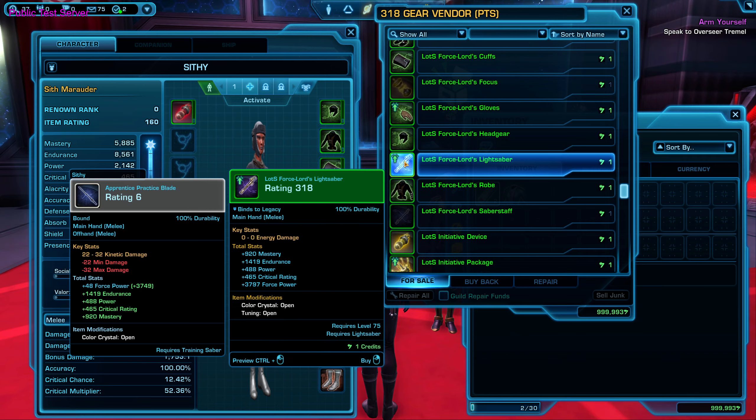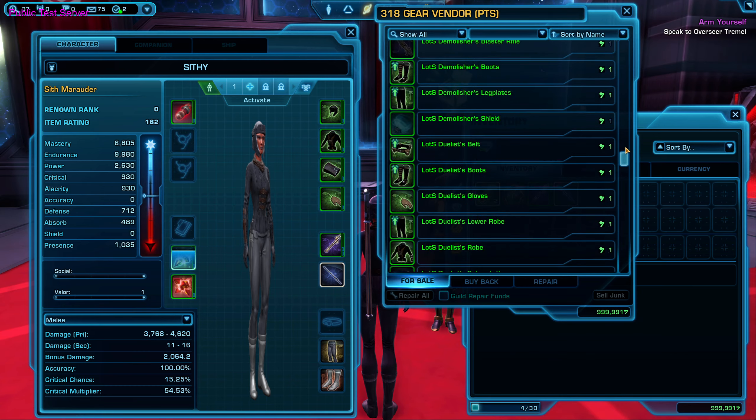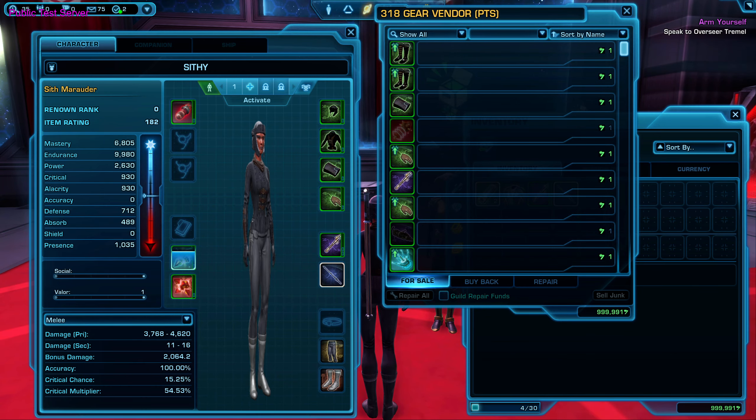It looks like I need to go grab her some lightsabers, and she's also missing some implants, a belt, and some other stuff. You can just fill up your character however you need.